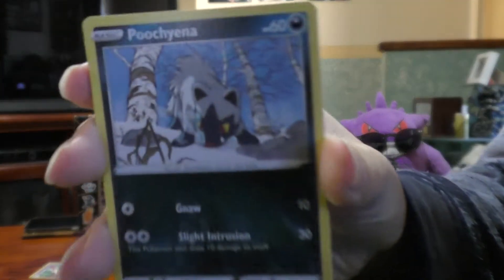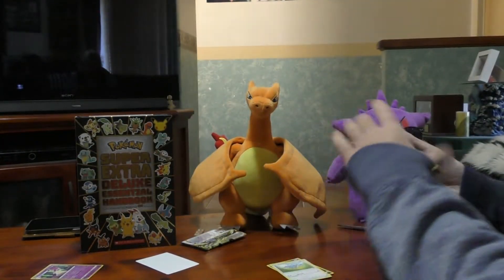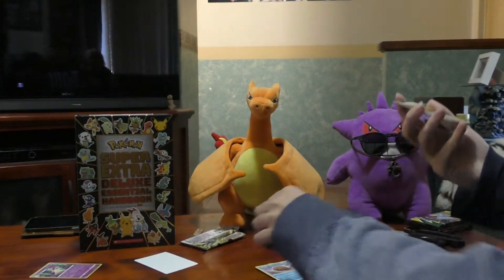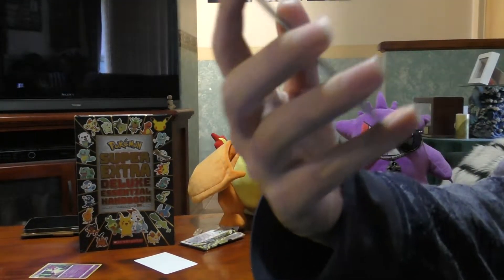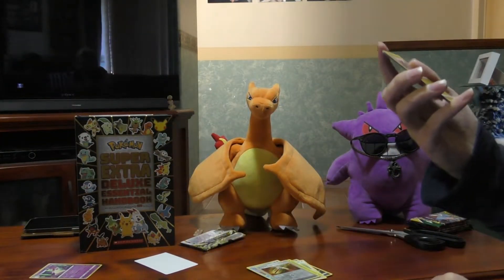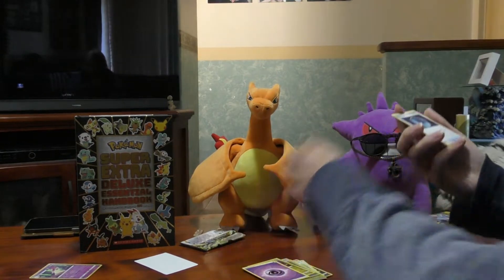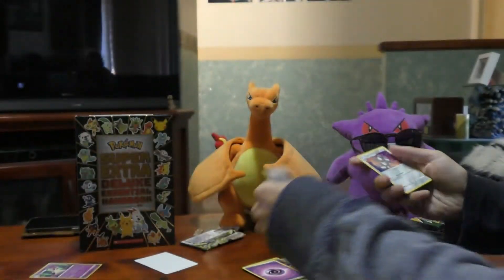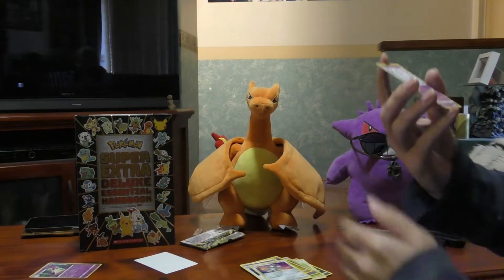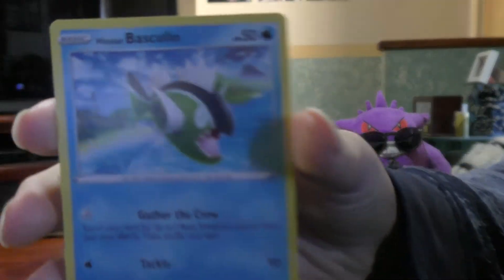Alright, start off we got Poochyena, there's a Glammeow, Yanma, there's a Swinub, we got a Trainer Card — a Gutsy Pickaxe, and there is a shine to it. Regidrago, Psychic Energy, another Trainer Card, a Dark Patch, there's a Magneton, a Togetic, and to finish off that set, a Basculin.